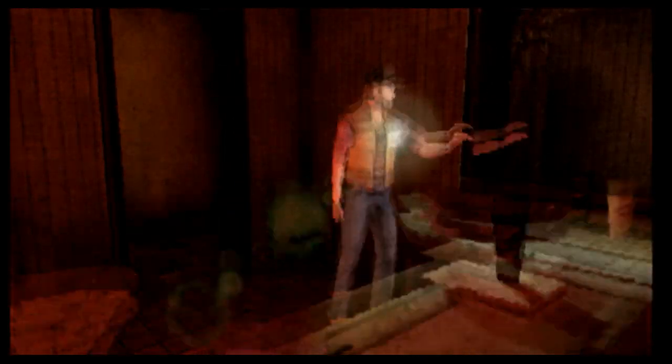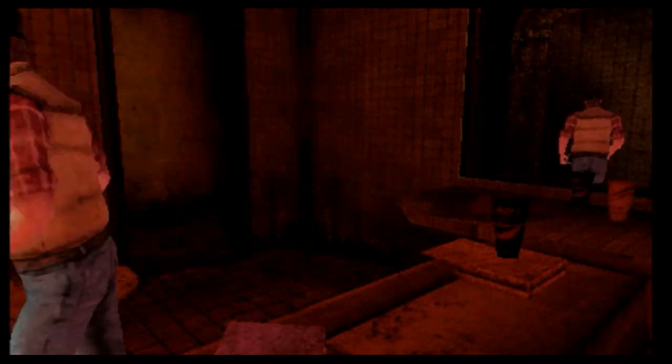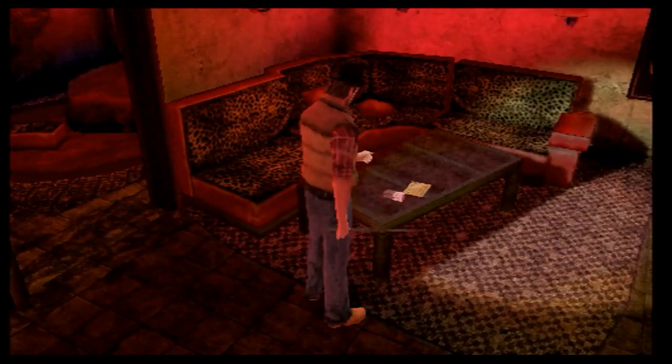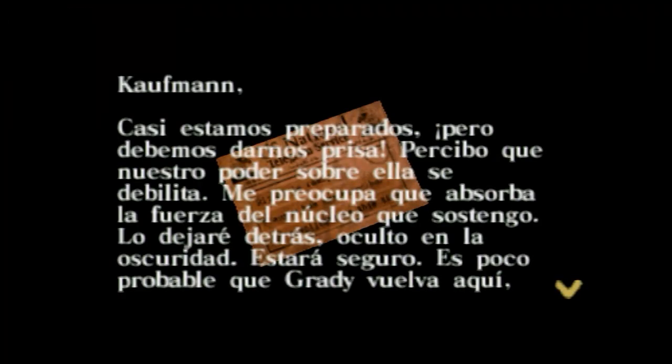Un espejo para cambiar el mundo — no quiero cambiar el mundo. Espérate. Antes de ir al espejo, hay cosas por explorar aquí, ¿verdad? Munición de escopeta. Kaufman: casi estamos preparados, pero debemos darnos prisa. Percibo que nuestro poder sobre ella se debilita. Me preocupa que absorba la fuerza del núcleo que sostengo. Lo dejaré detrás, oculto en la oscuridad. Estará seguro.